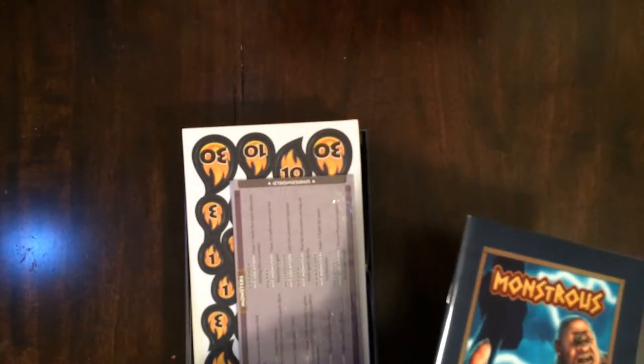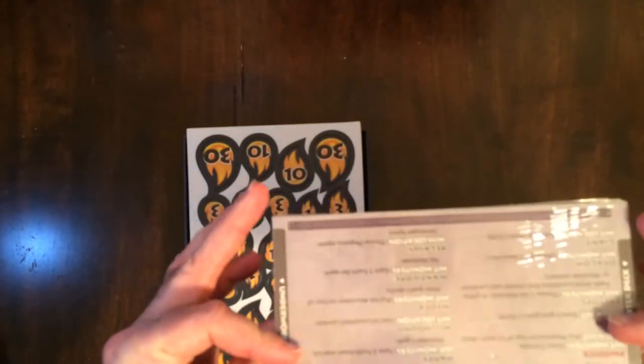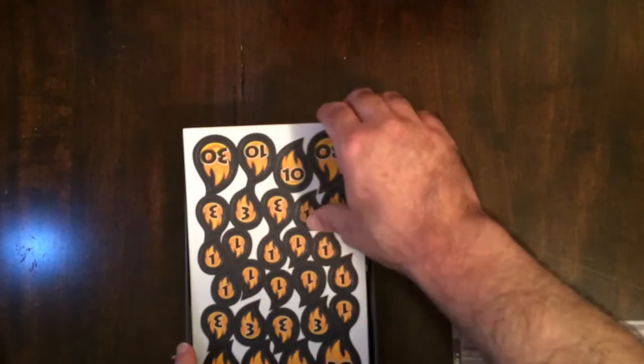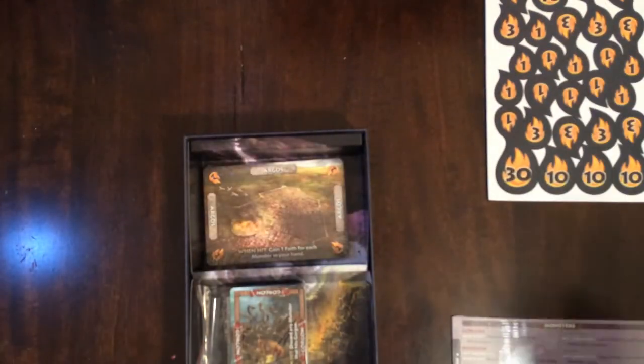All right, pretty cool. Here are cards — monsters and locations. Looks like you have some hit counters. Got some nice art inside there. Looks like there's a baggie for your tokens, which is nice.